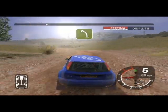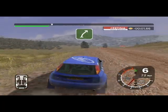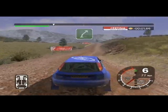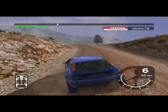30 split and long 5 left. And 6 right over crest into dip, 30. Long 6 left into K6 left over jump, keep in.